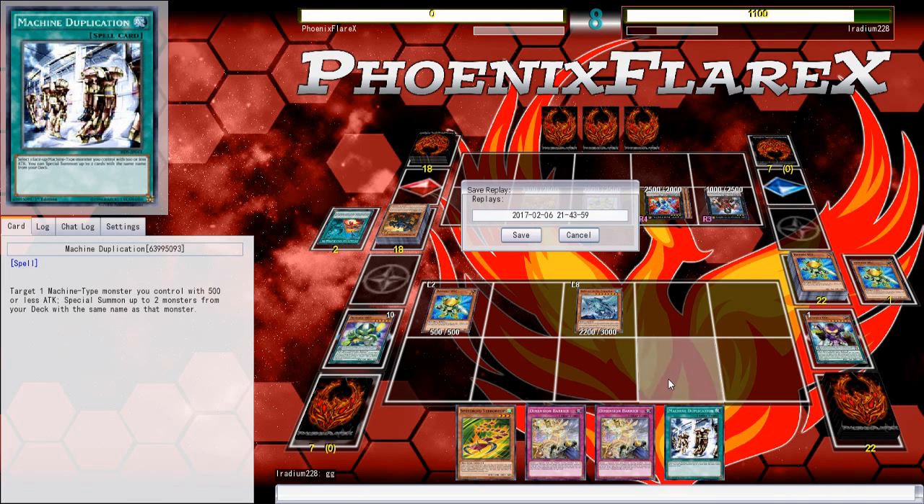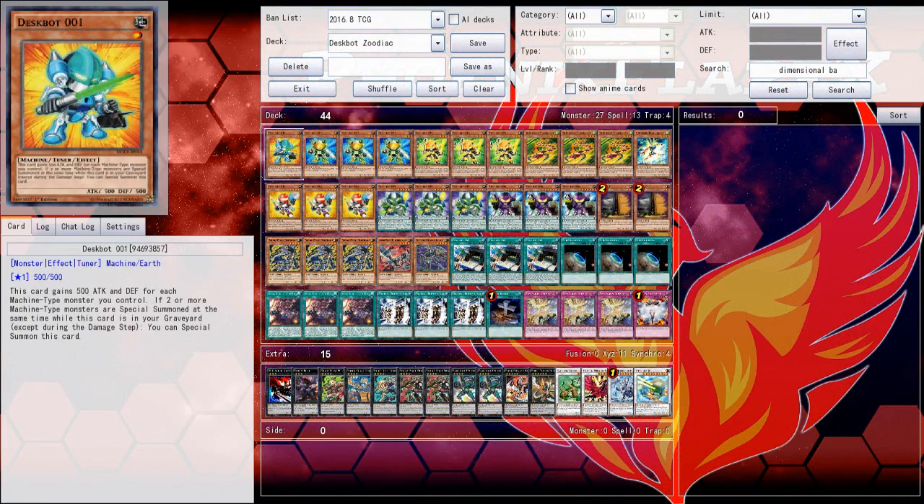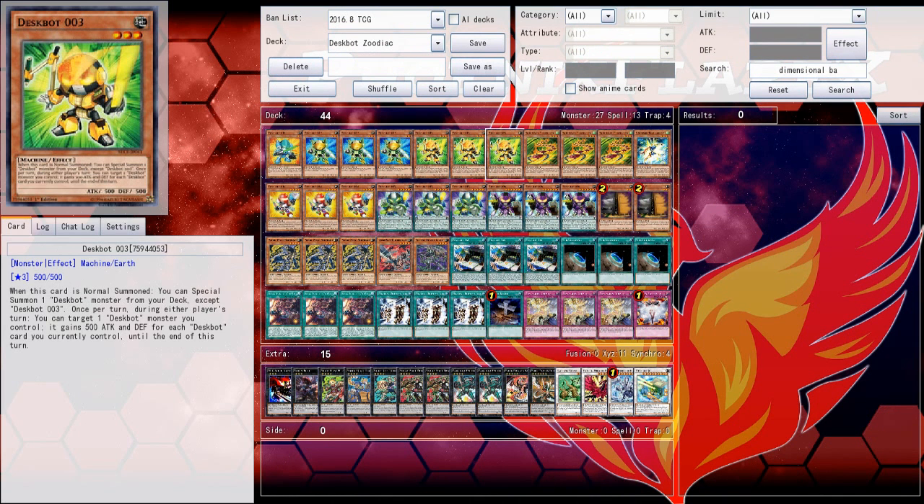I'm wondering if there was any way I could have made Drancia, popped that first Emeril, and then shuffled it back with the second Emeril. I don't know. But anyway, this video is long as fuck. So let me know if you guys enjoyed it — if you even made it this far, give me a hashtag DeskBots in the comments down below.